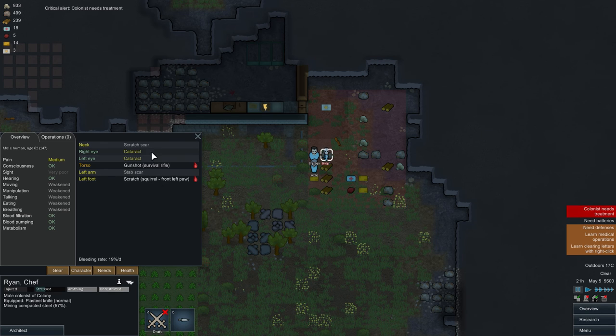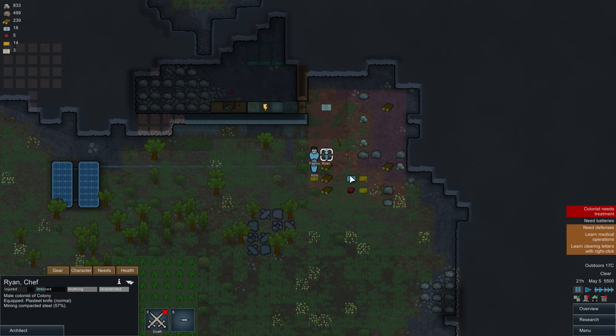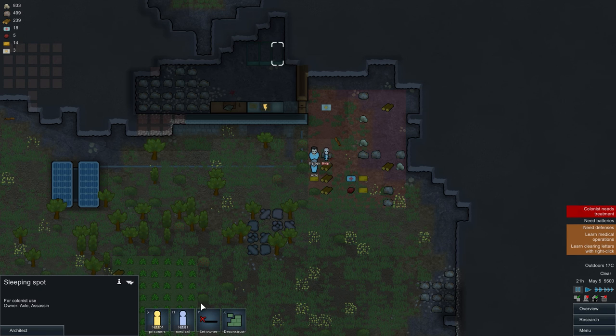As you can see, we got injuries. We have a cataract from old age, and we also got a gunshot from a survival rifle, and the squirrel scratched us. These wounds, even though they're not deadly yet, can cause serious problems.